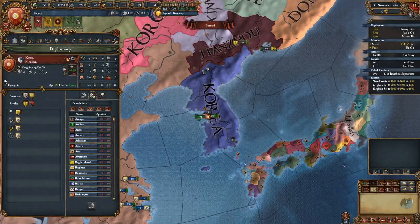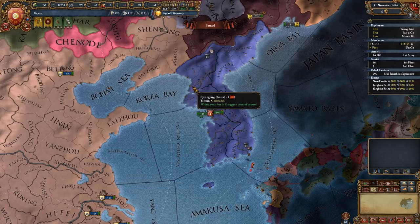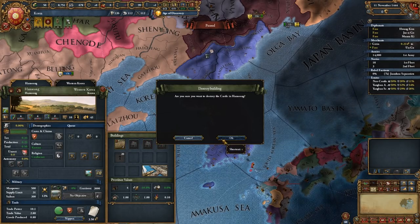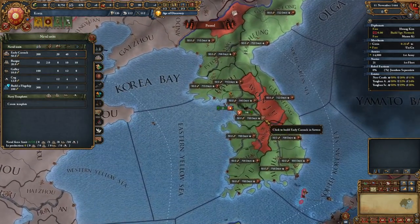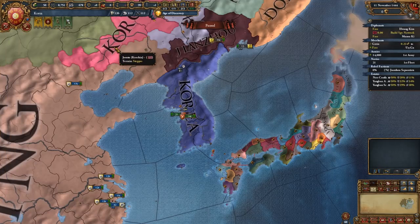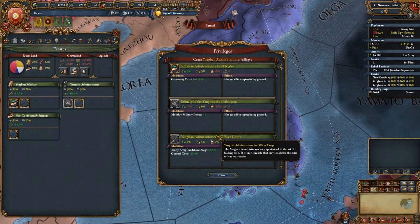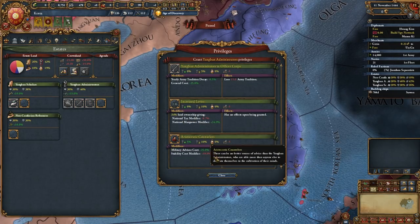After picking your rivals, it's my recommendation that you delete two of your forts — the one in the south, as it's quite useless, and the fort on your capital. Having a fort on your capital is usually quite good, though it is costly and not worth it at this point. After this, build a Carrack and start building a spy network in Ashikaga. Instead of other guides that tell you to go north, we're going to be attacking Japan first.